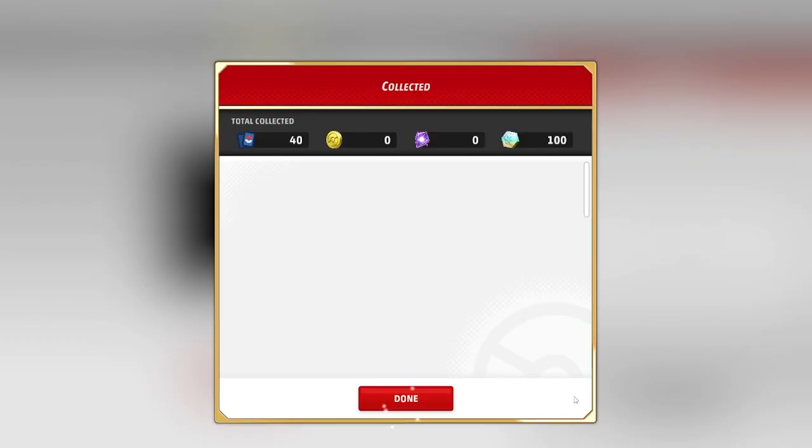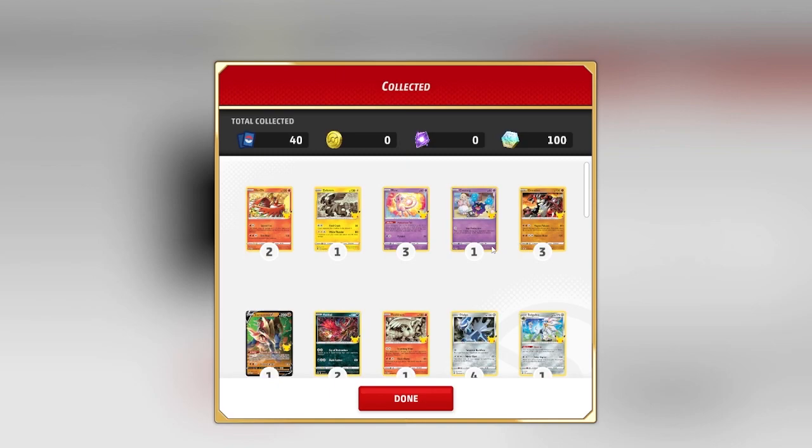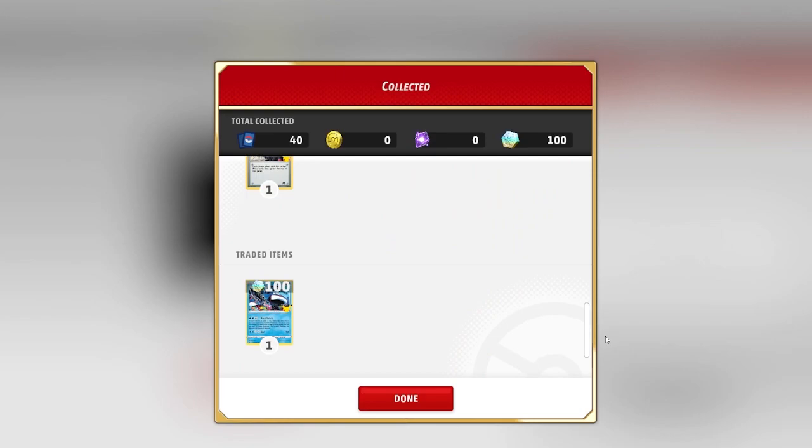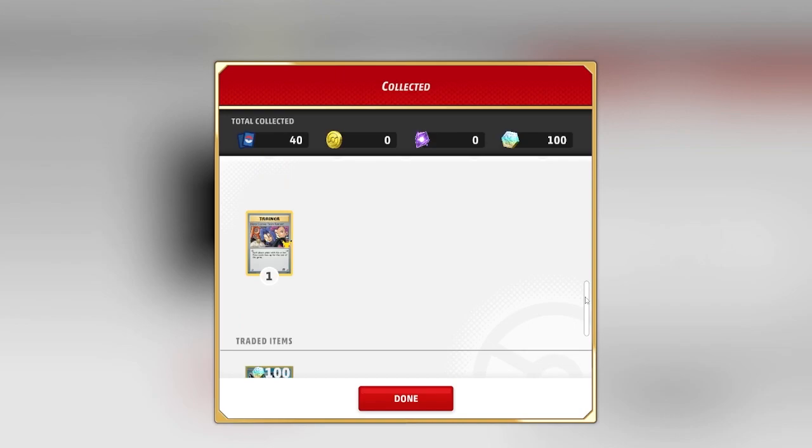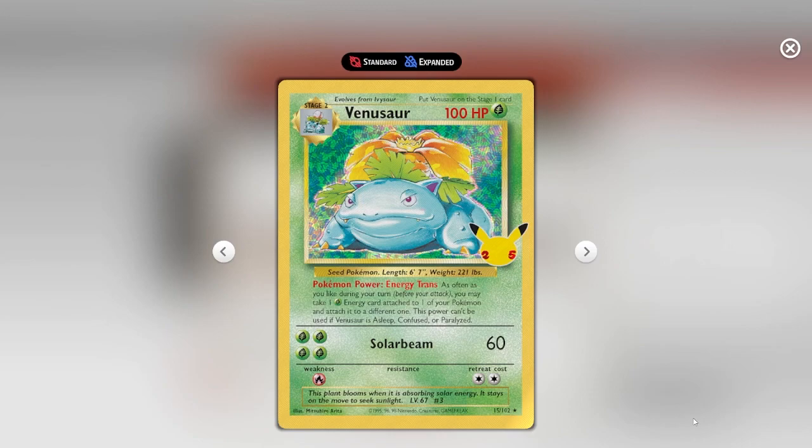We have a lot to go through today. I think we got a good amount of cards here. One thing I'm really happy about is getting these back — I'm definitely low on these points you can use to buy cards. I'm really happy to pull this. Look at this happy boy. Its Pokémon Power — Energy Trans — lets you, as often as you like during your turn before you attack, take one energy attached to one of your Pokémon and attach it to a different one. That's actually really powerful.